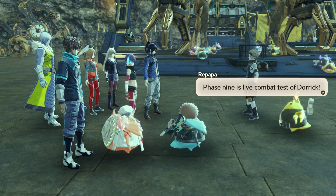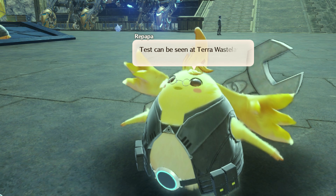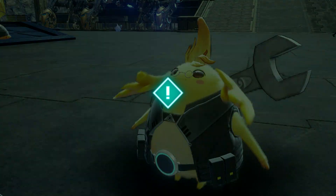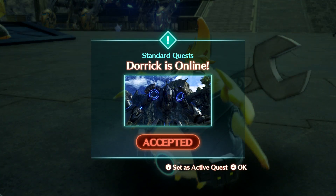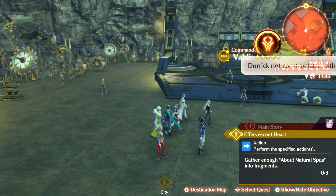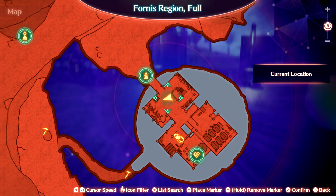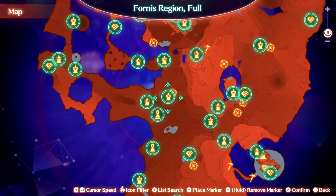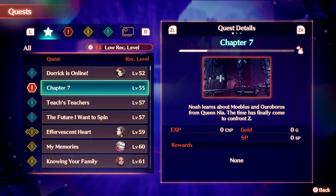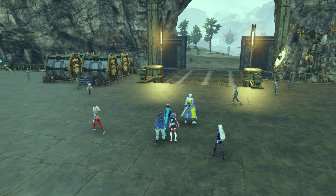Phase 9 is a live combat test of Doric. This historic moment — you're allowed to observe with Valdi. The test can be seen at Terra Wastelands outside Colony 30. It looks like we can continue. We need Valdi in our party for this, and it's only level 52, so we can take care of it.